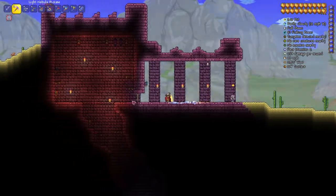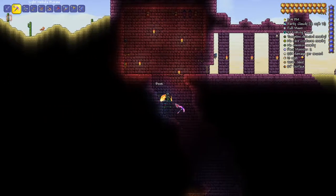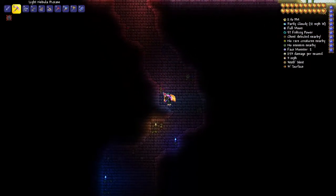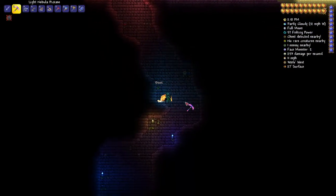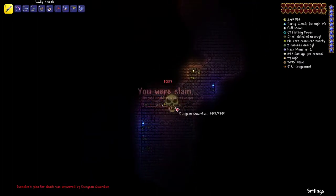To craft a Golden Shower you need a bookshelf, and for that you need books which you can get from the dungeon, or you can buy them from the wizard. You need 10 books and 20 wood to create a bookshelf. Just remember to kill Skeletron before you go down to the dungeon.